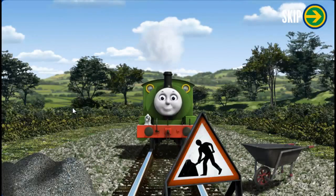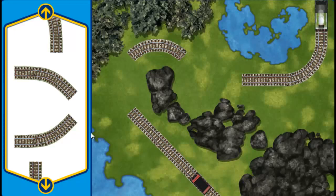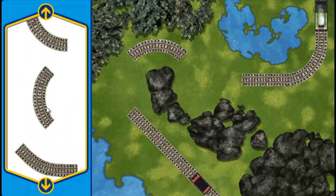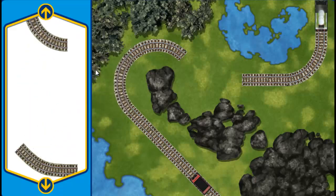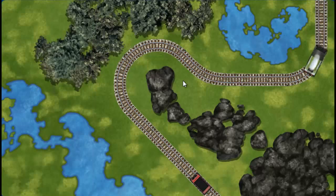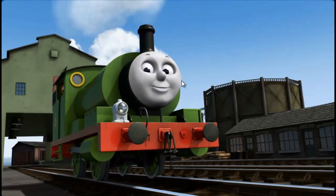Percy puffs and chuffs down the track toward Brendam Docks. Suddenly, his way is blocked by track repairs. Can you help fix the track so Percy will be on time? Make the repair using sections of track. You've found one! Almost done! You repaired the track! Percy can now complete his delivery. Full steam ahead! Percy is arriving at Brendam Docks right on time thanks to your help.